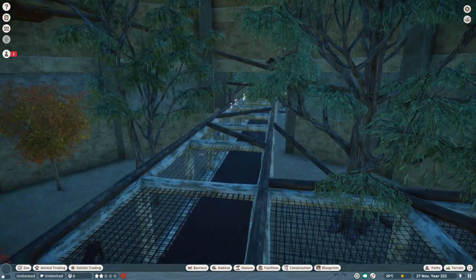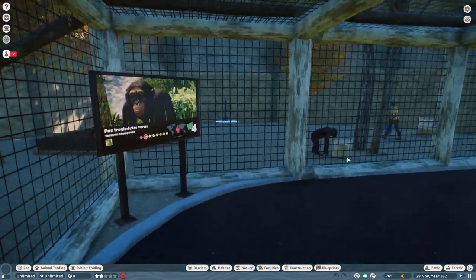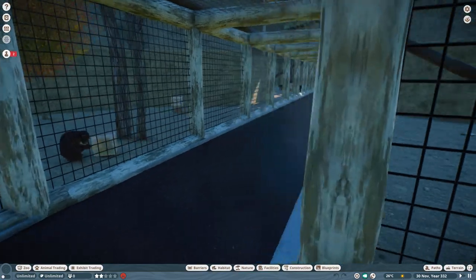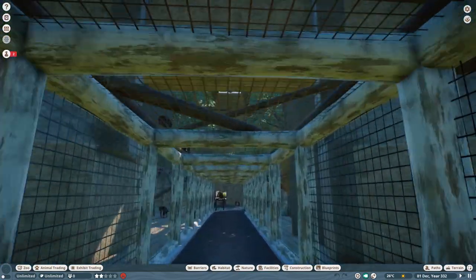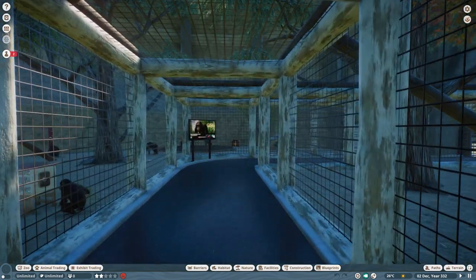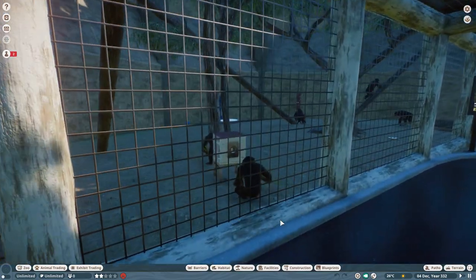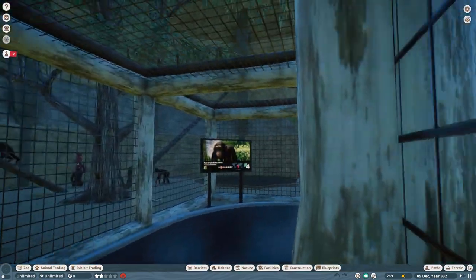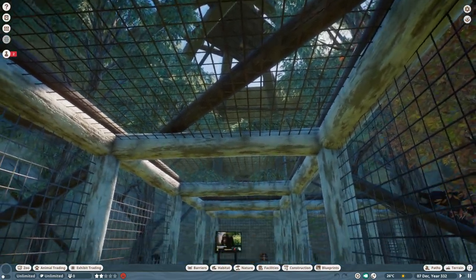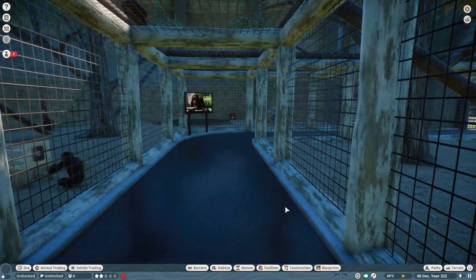It'd be like a greenhouse with all the glass at the top — they probably could grow in here. But again, it's a computer game so I'm not worrying too much about realism. It just looks good. I also put a couple of info boards inside. As you walk through here you've got chimps all over the place — to the left, climbing all over the place above you as well. They get very close to you; it really would be a lovely place to visit.